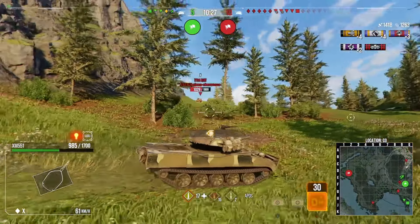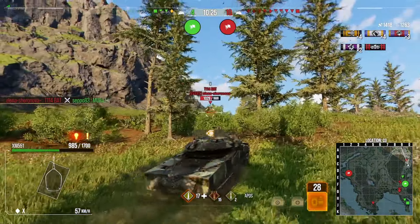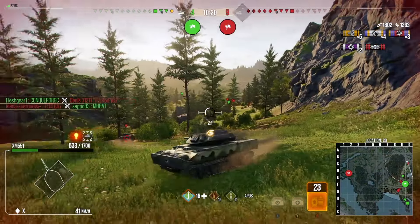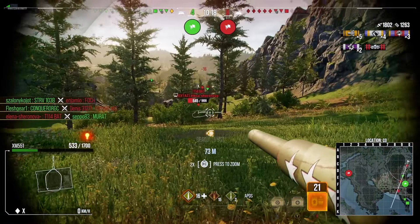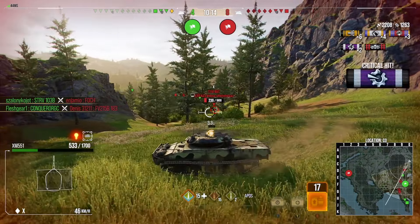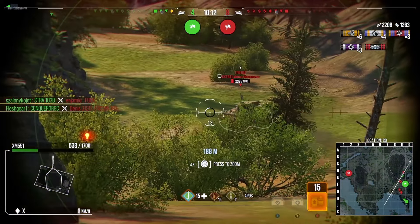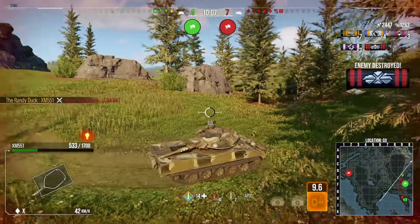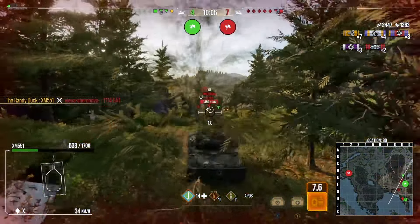An enemy Bat-Chat comes out of nowhere which is a little awkward, but he's shot at least two shells so he can only have one left — he can't kill me in one shot unless he has HESH loaded, but I don't think he does. It looks like he's on reload so I really want to hit this shot and get rid of this nuisance of a tank.